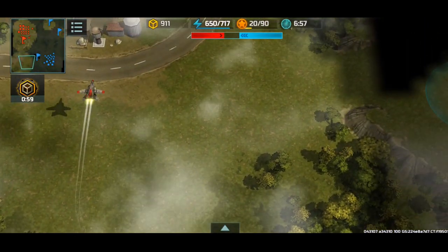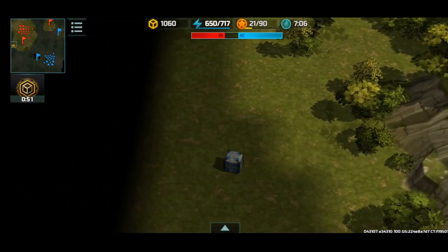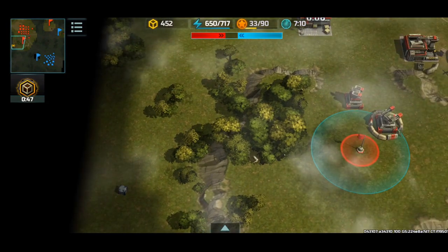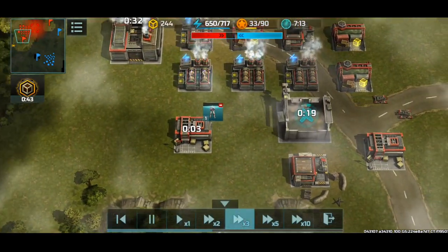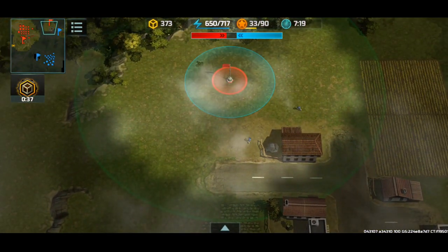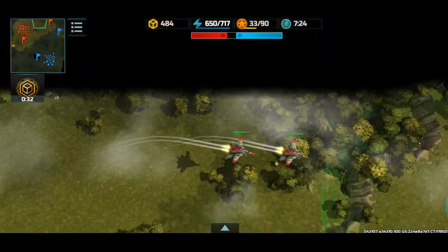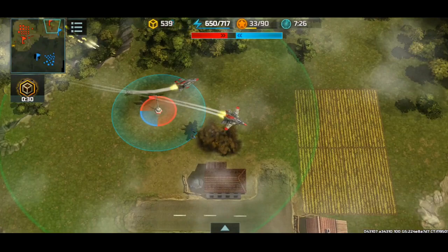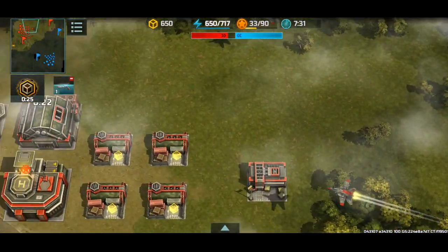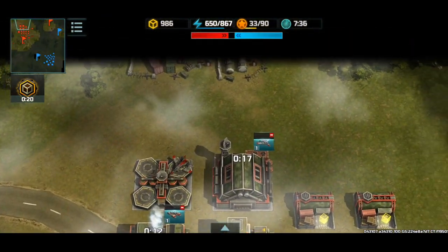Going back home. Oh dang, I didn't even collect this container — so I have to send a rifleman to get it. Assaults are coming in to capture the flags. Vertex is being pretty pesky. I can't engage a Vertex in a dogfight — Hawks will lose, so I don't really do that.